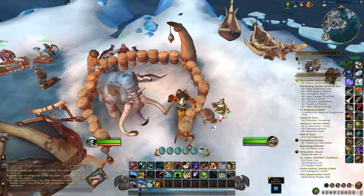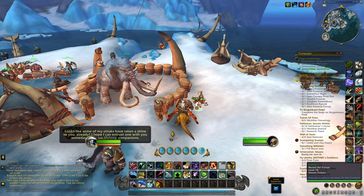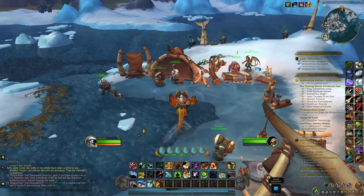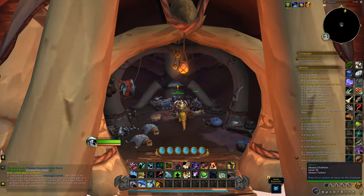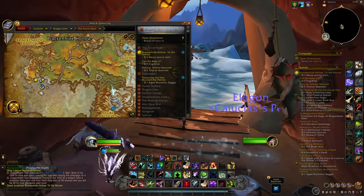What will net you even more rep than the campaign quests are all of the side quests in Iskara. Most of the quest objectives are actually close to the quest start location, so they aren't difficult to do. I'd also suggest flying over any of the snowy parts of the Iskara Span to spot any straggler Iskara Tuskar quests. There's also a dungeon quest for completing the Brachhide Hollow Dungeon, which alone gives you about 750 rep.